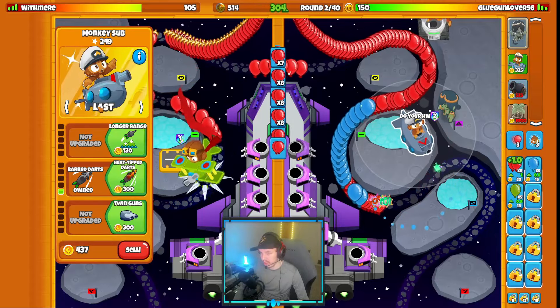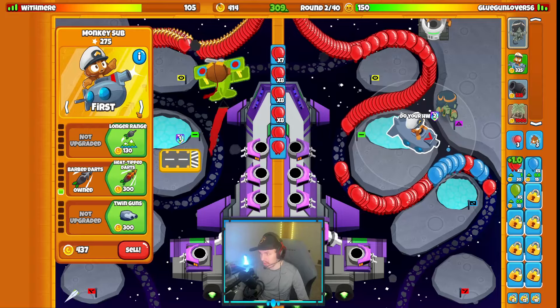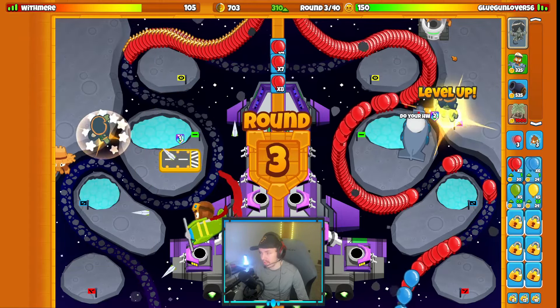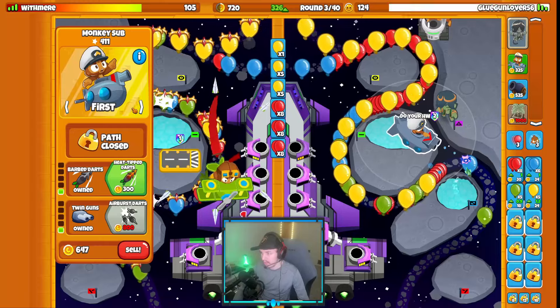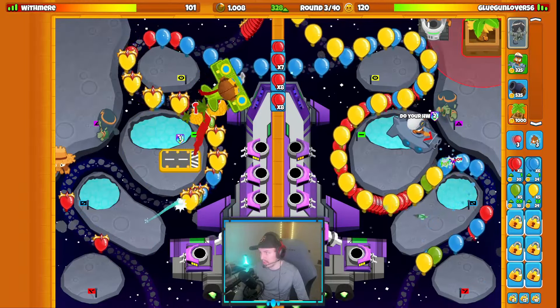Let's try to get our submarine back on last targeting if possible and micro the targeting. I guess that's why they started with their Fate Weaver — it makes a little more sense now. I did not expect Ace from them. There's so many blues. We're gonna upgrade the sub.